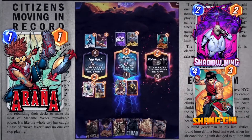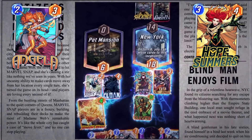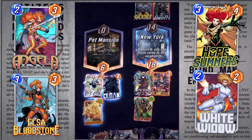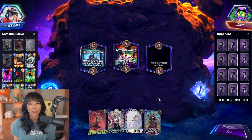Get your Shadow King and Shang-Chi's ready. Madam Web doesn't just fit into move decks — she has great synergy with cards like Angela, Hope Summers, and Elsa Bloodstone. And she can be a pretty good counter against junk decks too. Instead of playing a full move deck for my Madam Web showcase, I wanted to try out this junk move deck by Skosko23.